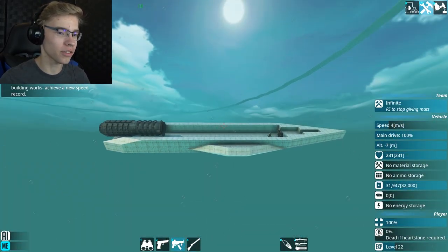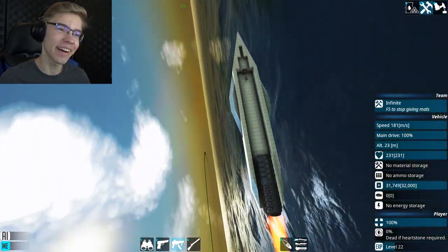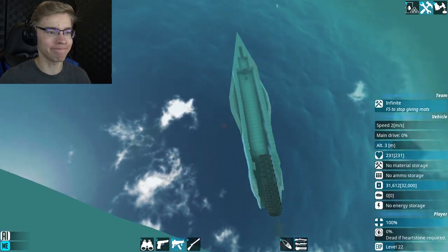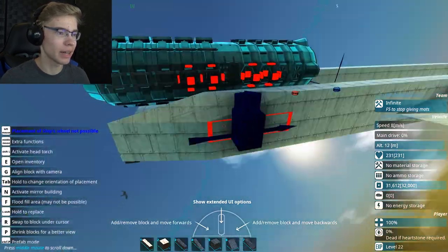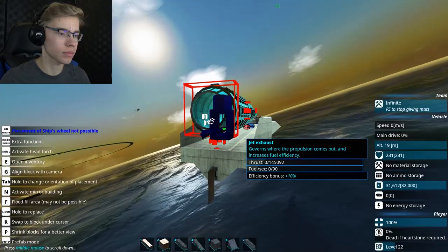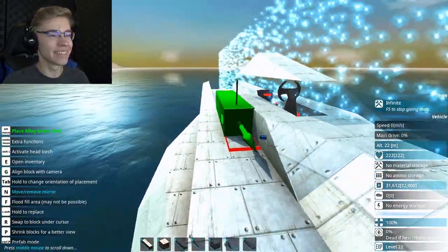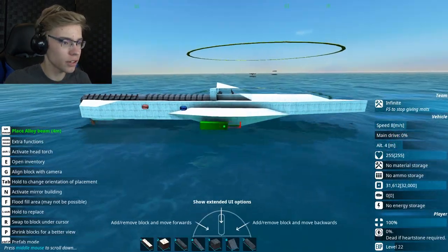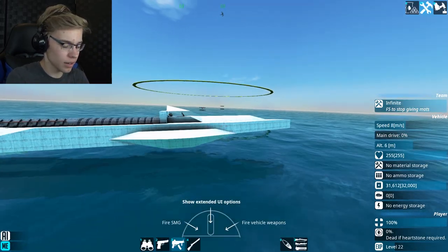I think it wants to be a sub. Holy cow. How does one fix that problem? I got a nice little cockpit going. It's nice, it's very cramped. It sits above the water, so that's good. Center of mass is still not high enough.